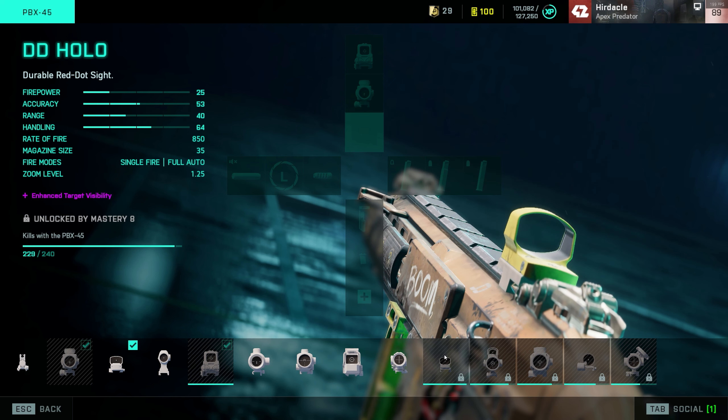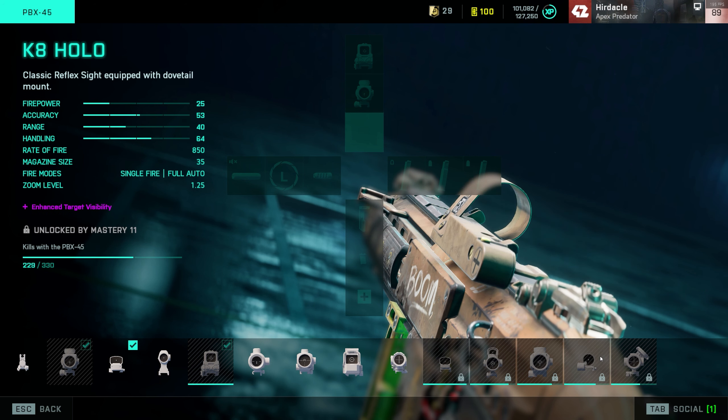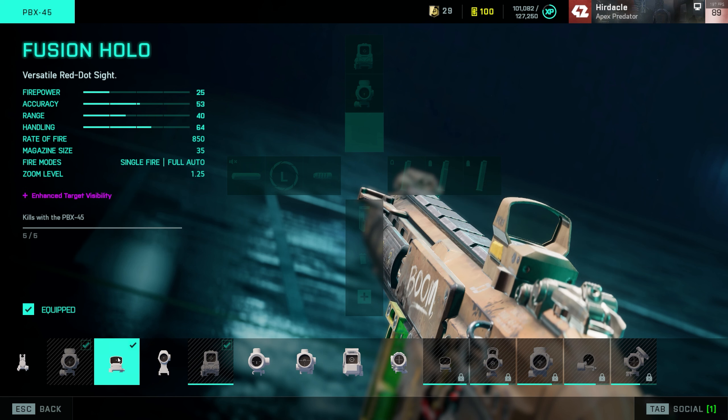The sight is completely up to you. I prefer to use the Fusion Hollow. Normally I use the K8 Hollow, but there's the DD Hollow on this one as well which I haven't unlocked yet. Normally with assault rifles you get the K8 Hollow first and I do prefer that sight, but as I've only unlocked the Fusion Hollow I use that - it's a smaller zoom reticle.